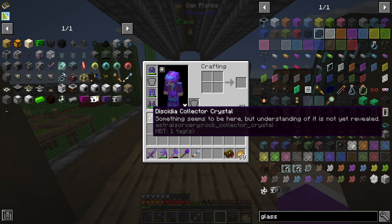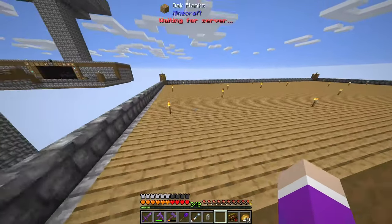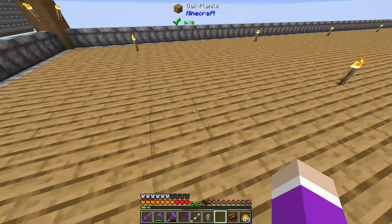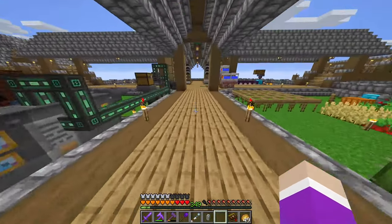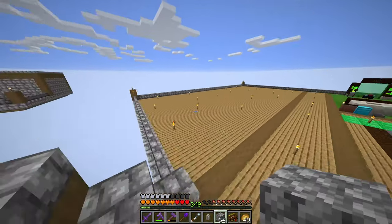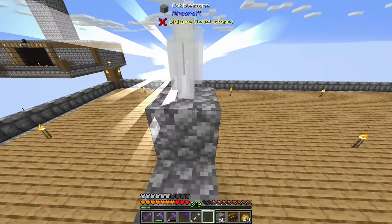I don't know if I put down this collector crystal — can I break it again? That's the one thing I'm worried about. I'm trying to remember how big the actual altar is; I think it's maximum 11 by 11. So if we start in this corner and come out 11 blocks — one two three four five six seven eight nine ten eleven — that means where this torch is would be the center. I'm just going to go for it. Let me put the collector crystal down and confirm I can break it. Yes, I can break it — that's good to know.